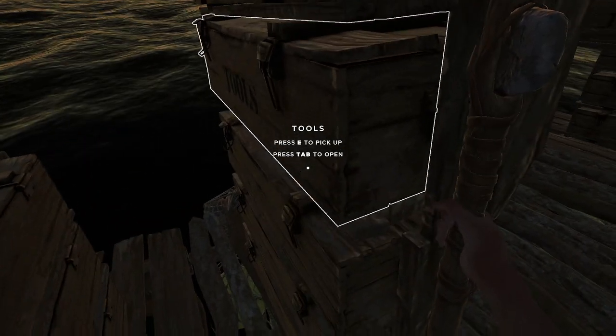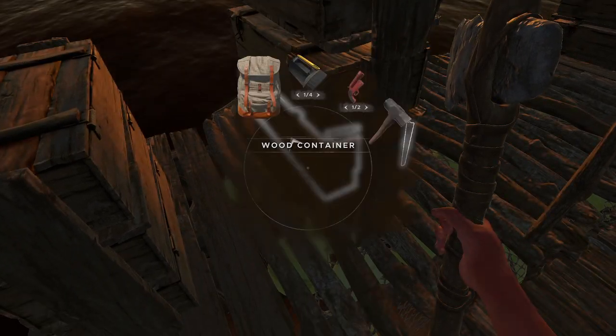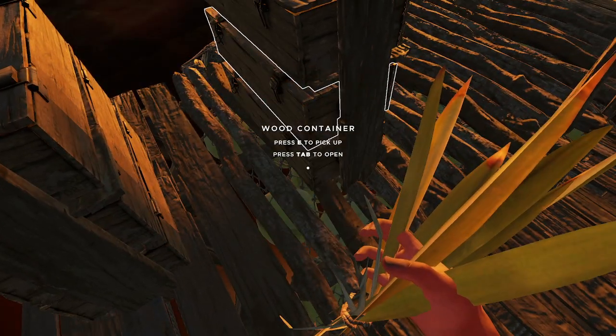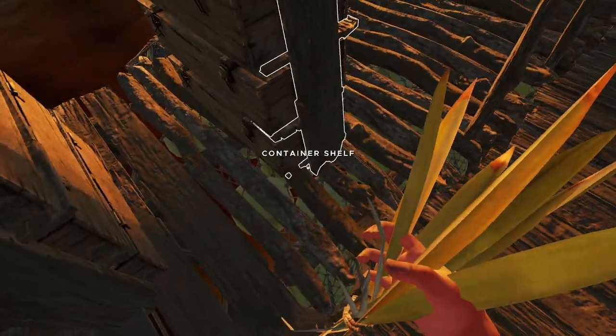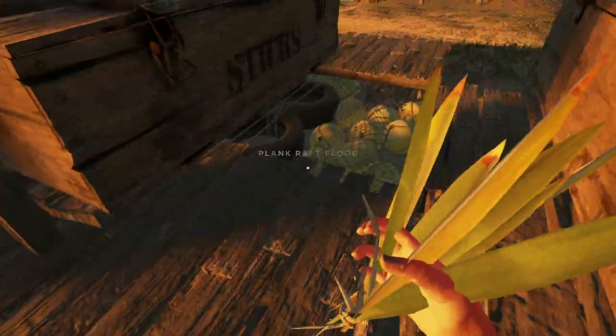Speaking of putting things away, I think we're done adding to the raft for now, so let's get that hammer put away. There's a spot for a hammer. We should pick up what we didn't bring last time, and we didn't bring breath boosts last time — let's bring one of them.